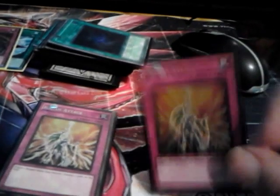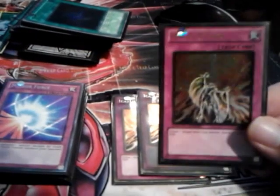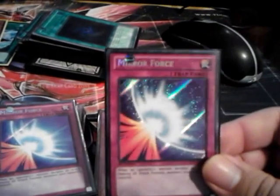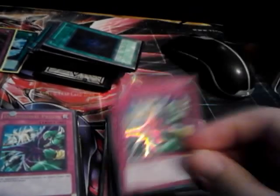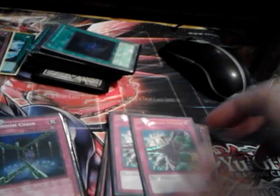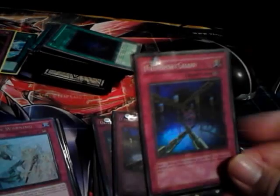For spell/traps: triple Icarus Attack — your standard way to get rid of any cards your opponent has on the field, monsters included. Double Threatening Roar, which all decks spam a lot. 2 Dimensional Prison, because you still have to remove cards your opponent has — monsters like Beewo and cards like those. 2 Fiendish Chain for Evilswarm Kerykeion, the new one.